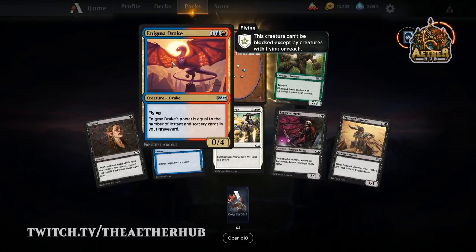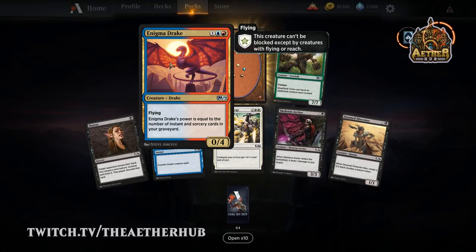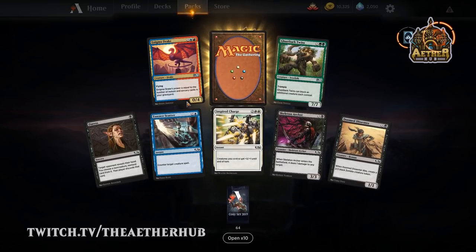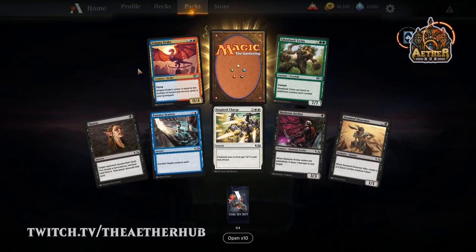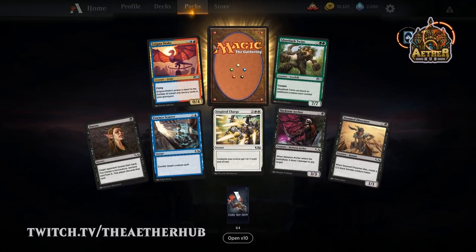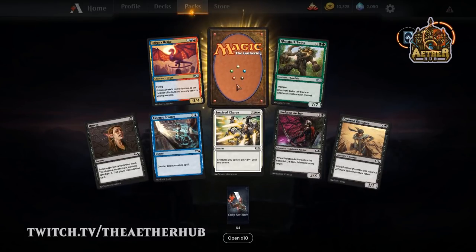Enigma Drake — that's one of my favorites from Hour of Devastation. Great card. I've gotten it to work pretty successfully in an M19 draft as well. It's a very decent pick — it just takes a couple of spells to make him worth it. You probably need at least ten spells in your deck to make him really shine, though you could get away with seven or eight and still be pretty decent in your limited deck.